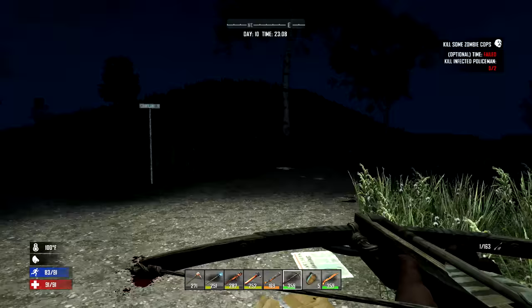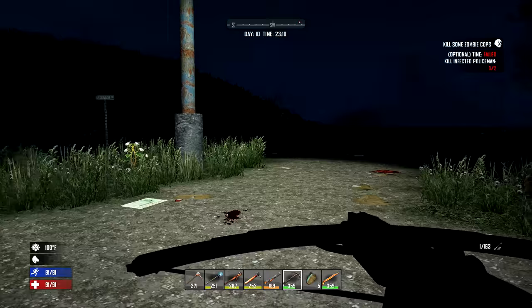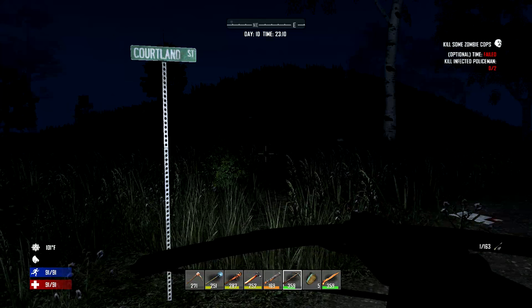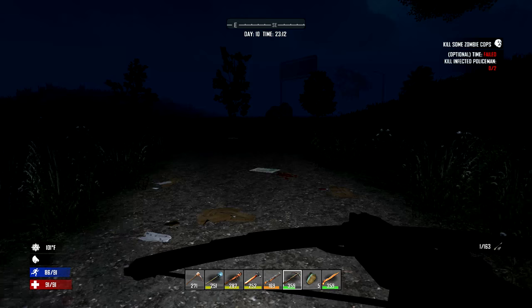We seem to have reached a fork in the road. Courtland Street or Bell Road — Bell Road's the one we were just down. Courtland Street here looks like an archway. Let's have a look at what we've got on the map. We've already been down this one, so let's take the right-hand fork and see what we've got.